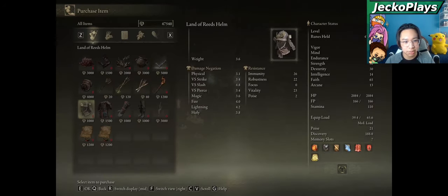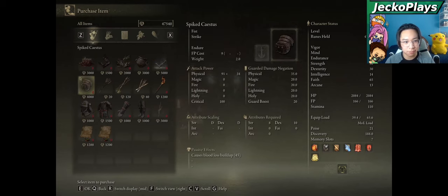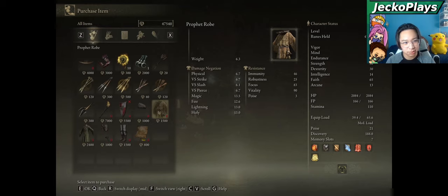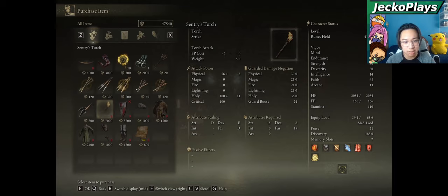Head over to all your merchants and buy out their items that you can only get from them. For example, this merchant is the only one who sells the Land of Reed's Armor and the Beast Repellent Torch. Another merchant was the only one who sold the Prophet Robe, the Upper Class Robe, the Distinguished Grape Shield, and the Sentry Torch. Make sure you go back and talk to them, as you may want duplicates in the future.